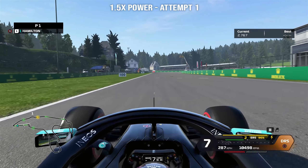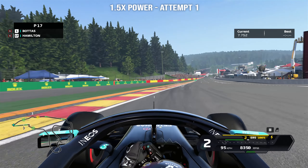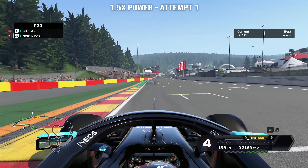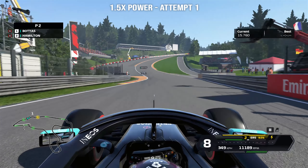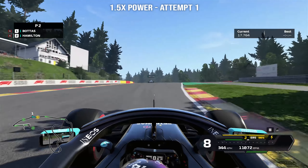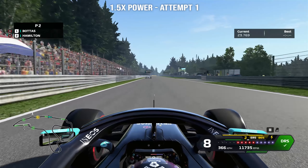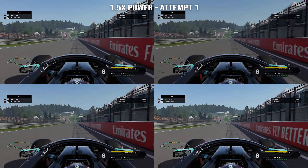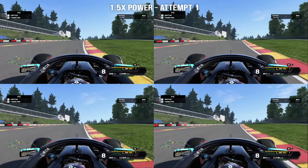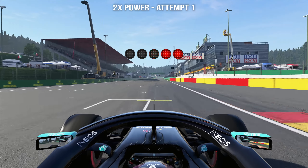Now we've added 50% extra power to the internal combustion engine only — that's just for ease of the mod — so we haven't increased the ERS power at all. But the combustion engine has got 50% extra power, which is not far off 50% extra overall engine power. Coming up to Eau Rouge — will this also be easily flat? Yes it will. Still very comfortably flat. That was a minimum corner speed of 344 kilometres an hour, and a V-Max down the straight of 370 kilometres an hour. We did it five times in a row, no problem whatsoever.